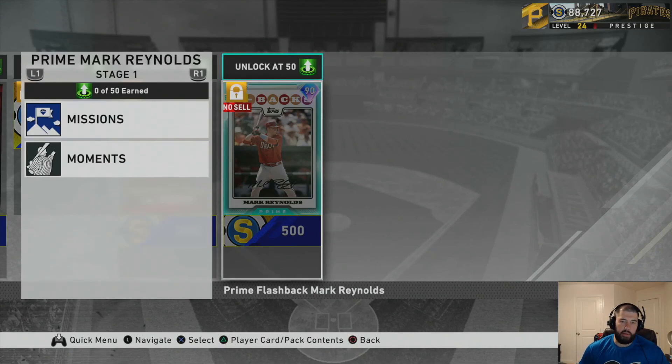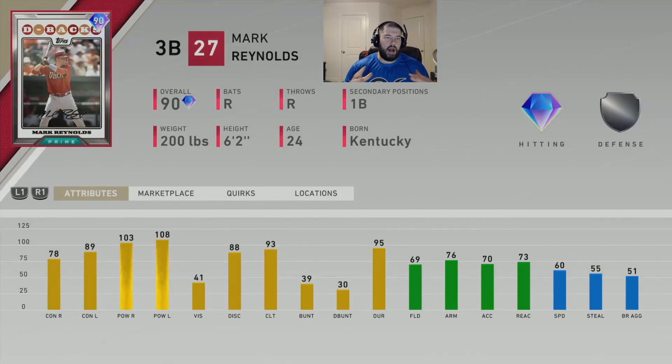Let's take a look at what this Prime Mark Reynolds looks like. This is the Prime Mark Reynolds, 90 overall, third baseman for the Arizona Diamondbacks, right-handed throwing, right-handed batting, with a secondary position of first base, diamond hitting and silver defense.